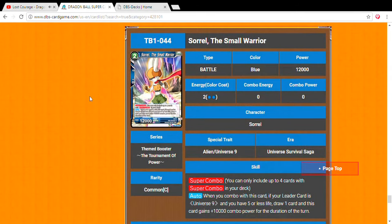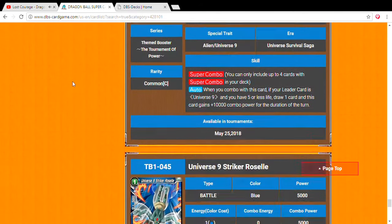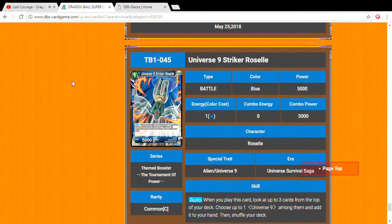Next, Sorrel the Small Warrior — two drop, 12,000 — our super combo card. If you have a Universe 9 leader with power five or less, you draw a card. Mandatory inclusion.